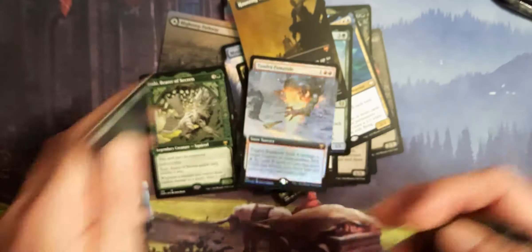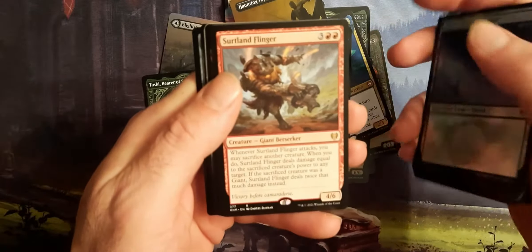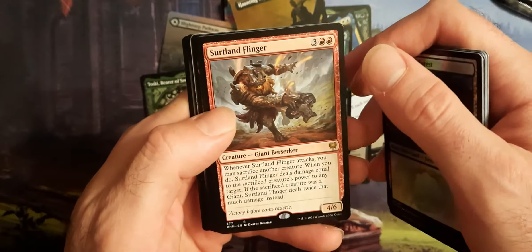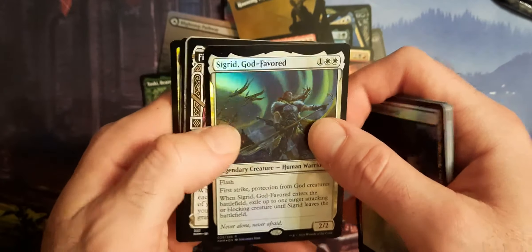Alright, we're good. I looked outside — wanted to make sure. You never know around here — could be gunshots. Crippling Fear. Another Toski — that's what we're gonna call him. Haunting Voyage. And the Tundra. Fumaro — how the hell do you say that? And we got the Flinger there, the Shit Flinger.